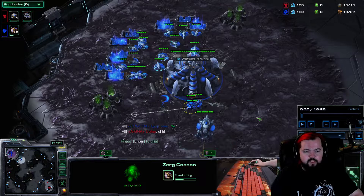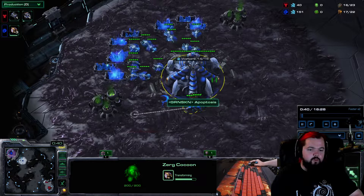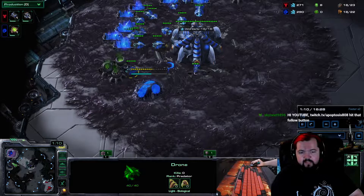We go for the overlord, then two drones. Right after the overlord you go up to 16 and make two drones. One of those drones you rally to the mineral line, and the other you rally to go make your spawning pool. Then you make the 17th drone at the same time. Make the spawning pool, then make a drone after that which will go to your hatchery, and the 18th drone will go to your gas. Even though the drone will finish and you'll have some money, you want to wait until you actually have your hatchery down before making gas.